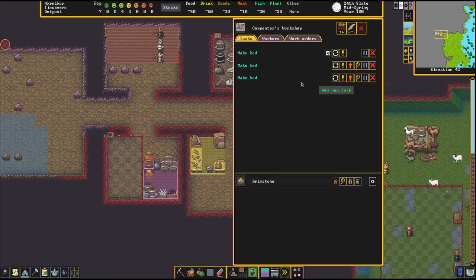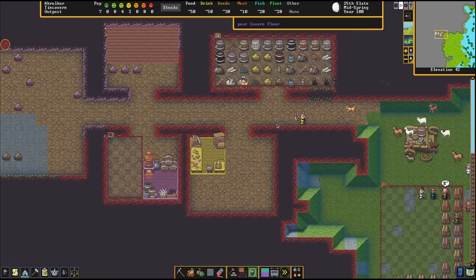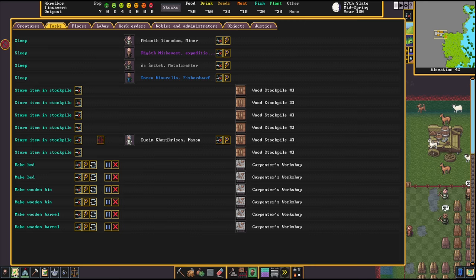The Carpenter's Workshop should make barrels and beds. Add a new task: let's make four beds, then some barrels — that's where we'll put drinks and food — and a couple bins to keep the stockpile more organized. Rather than one item per square, you can have many items in one bin. Sotl is hard at work getting that done.